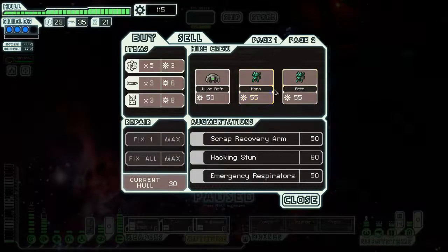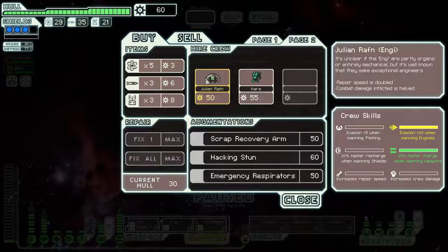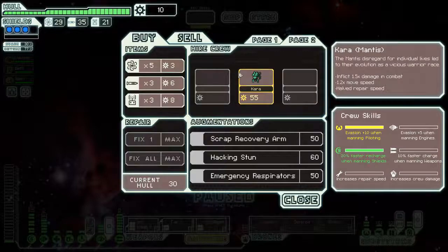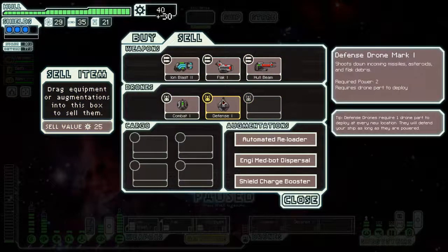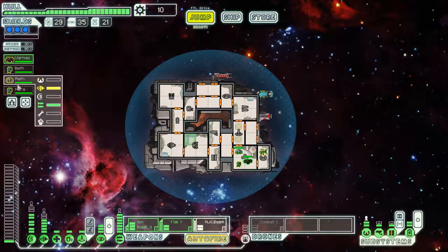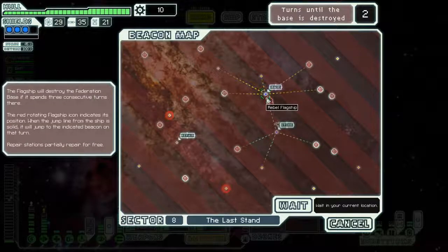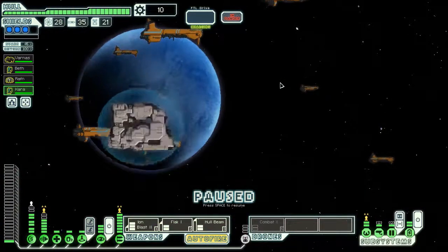We can pick up crew at the store - great! Beth will be our new weapons person, Total Ian our engine person, and Kara our shield person once we sell our shield drone and defense drone which we don't have power to use anyway. We now have four crew members - could be a lot worse. Kara is actually going to be our piloting person, Ruffin to the engine room, Beth to weapons. Four crew members is more than four times better than one - this is like ten times better. We have a chance. We're full with good resources and have already taken down one of their wings.